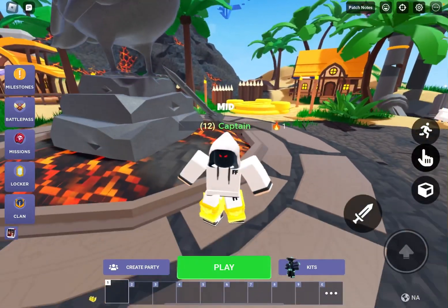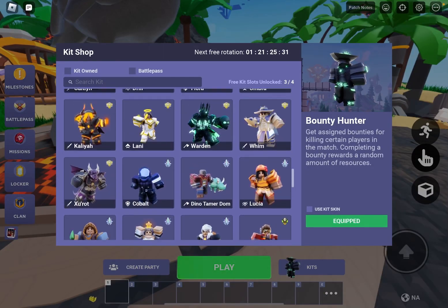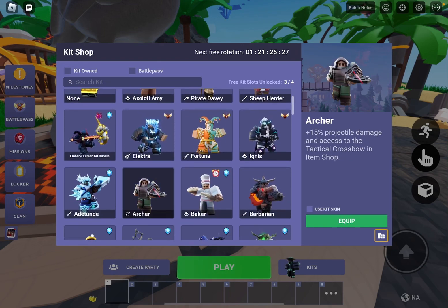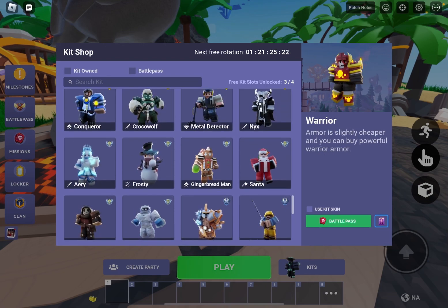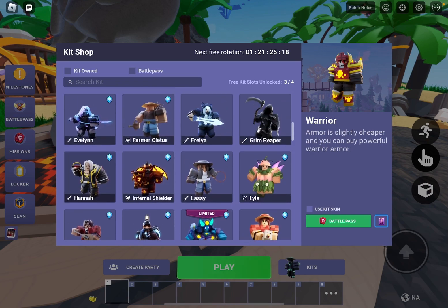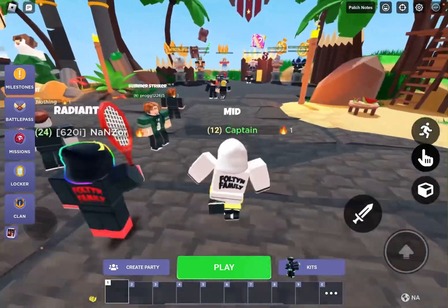Step two: you really want to pick a good kit. Probably like the Uzi kit, the Archer kit, the Warrior kit — kits that are really good and OP — and like the Bounty Hunter. Pick kits like those.